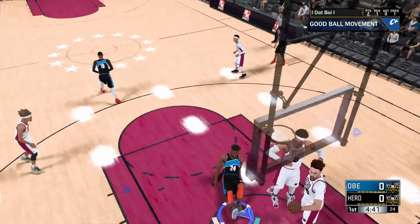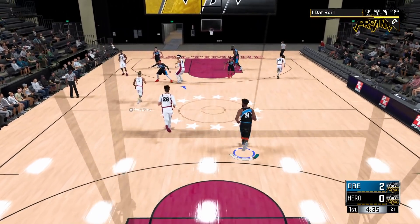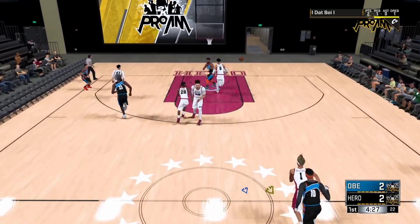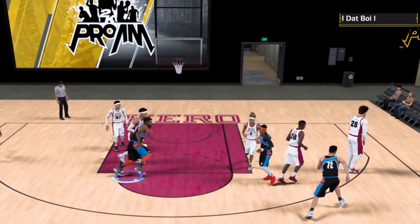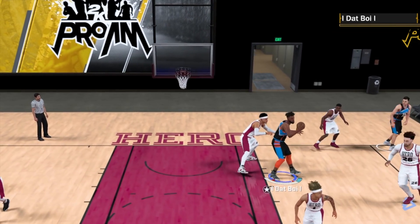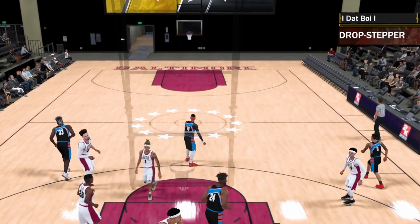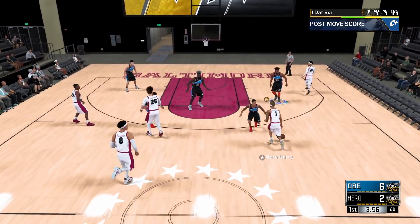This is what the postgame is supposed to look like. You're battling for position, you get the ball, you make a good move, you score. He plays good D, you miss. It's supposed to be a battle like that — using the left trigger, the right stick, and the left stick to jockey for position. He's trying to push you out, you're trying to push him in. Up and unders, all this stuff that's supposed to be there. I'm using the left trigger, he's using the right stick to try to deny me the ball. I end up getting it, I'm backing him down, I time my drop step properly and get a bucket. That's what the postgame is supposed to be like.